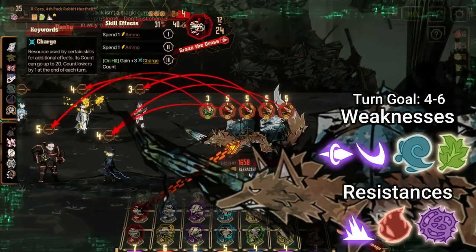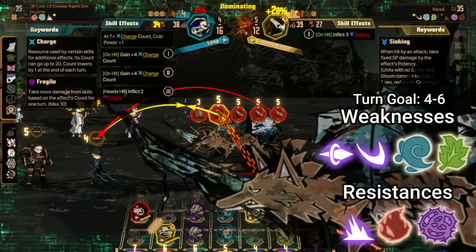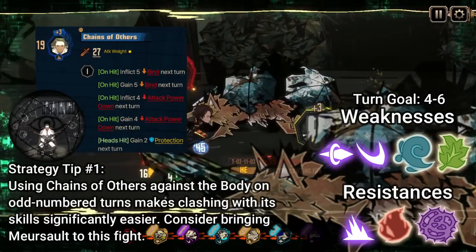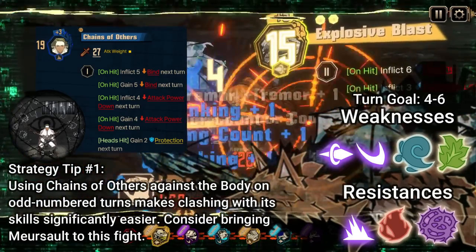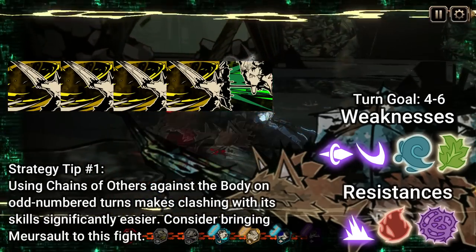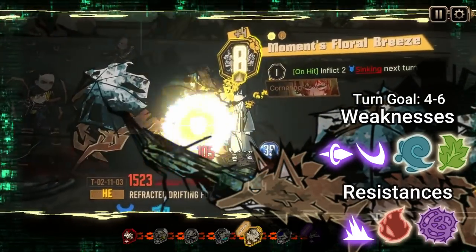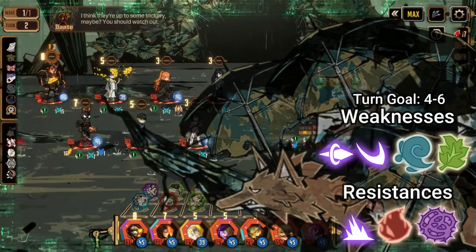Drifting Fox is probably the most annoying fight in the entire railway thanks to it gaining more protection as you progress through your cycles, capping out at six protection by your fifth cycle. Turn one and two will always be the same: it uses four attacks from its head on turn one and four attacks from its body on turn two. The body is weak to pierce damage while the head is weak to slash damage. Both body parts are weak to gloom, meaning it's another fight where sinking helps dramatically. Knowing that its body only uses multiple attacks on even numbered turns means you can gimp its power pretty easily by using Chains of Others — you reduce its power by a lot, allowing you to clash with those skills more consistently. You'll know when to do this because there will only be one green skill being used. Rhino Meersault actually works pretty well here as a result. Since the fox resists blunt, you won't take very much damage from thorns, so it's safe to do.